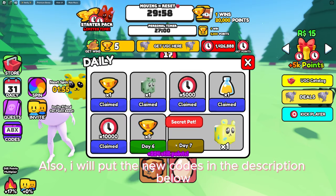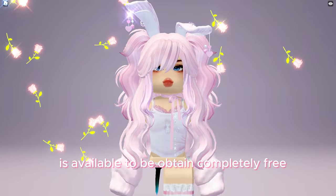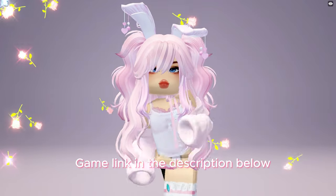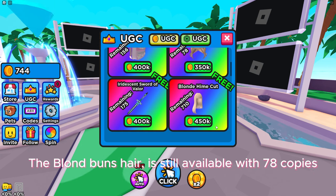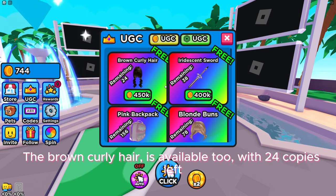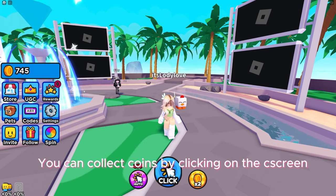I will put the new codes in the description below. This blonde messy hair with 700 copies is available to be obtained completely free at Tap For You GC game — game link in the description below. To obtain the hair you need to collect 450,000 coins. The blonde buns hair is still available with 78 copies, and the brown curly hair is available too with 24 copies left. You can collect coins by clicking on the screen.